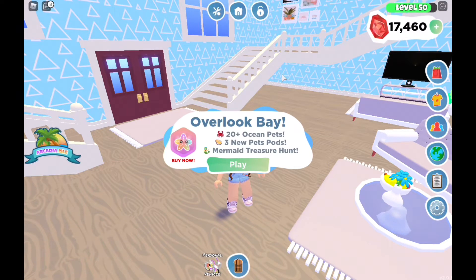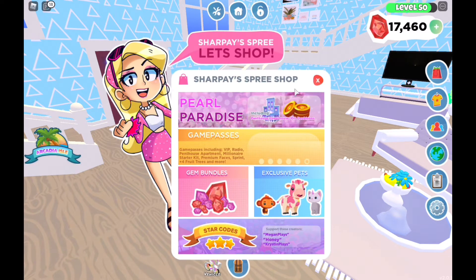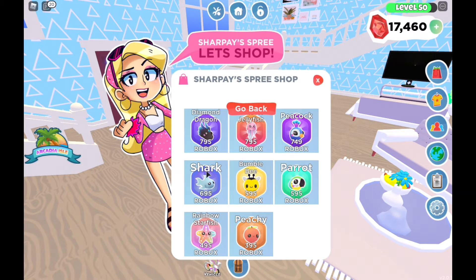Hello and welcome to my channel. Today I'm going to be checking out Overlook Bay's brand new update, which is part 2 of Arcadia Isle. It comes with 20 plus ocean pets, 3 new pet pods, and a mermaid treasure hunt. Here are the exclusive pets you can buy for Robux: the princess jellyfish, the shark, and the rainbow starfish.